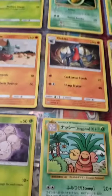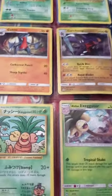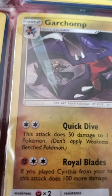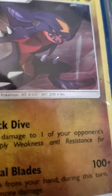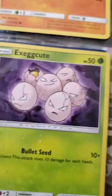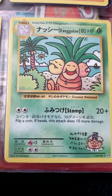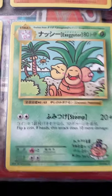I have a Gible, Gabite, and Garchomp. I used to have another Garchomp. As you can see, if you look closely, it's a little bit reflective. I have an Exeggcute — I got it for free from my friend, don't tell anyone. I have an Exeggutor — I got a Japanese one. I'm not sure if they're that rare, but it's kind of weak; it only has 80 health.